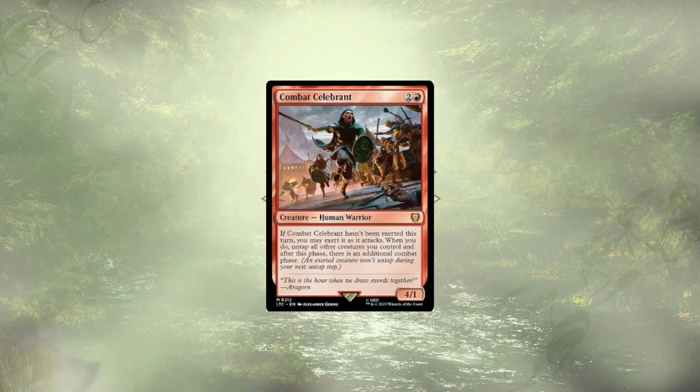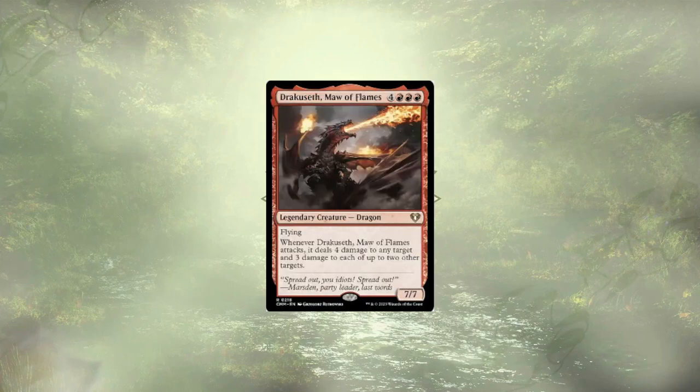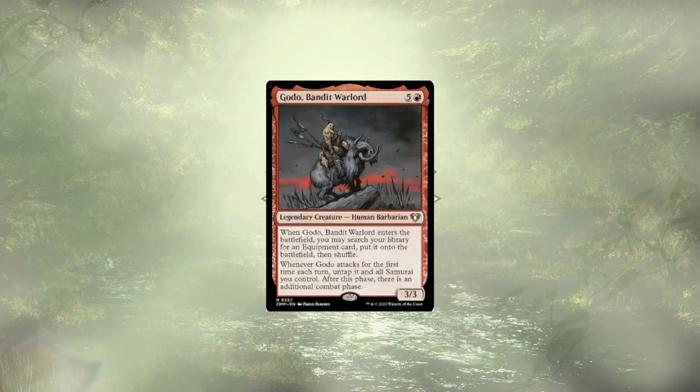Combat Celebrant is here to give us some extra attack steps, and is one of our potential finishers in this deck. Dracasseth, Maw of Flames, is here to wipe our opponents' board clean for us, and since they could potentially deal 20 damage on attack before blocks are declared, that shouldn't be a problem. Godo is here for the same reason as Combat Celebrant — extra combat phases.